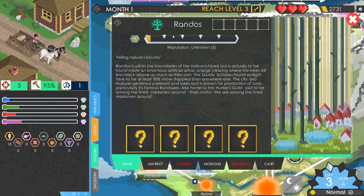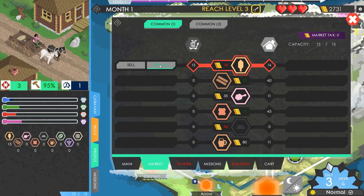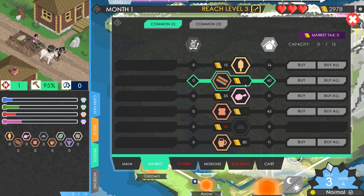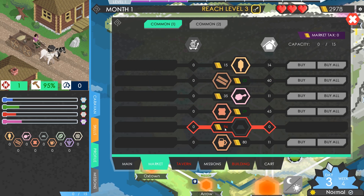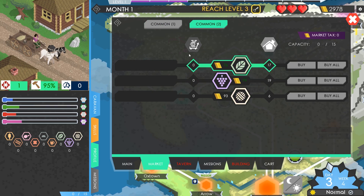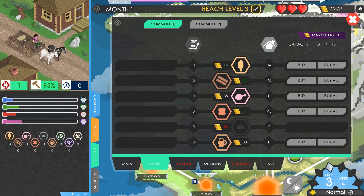We're now in Rando's - it's within the boundary of the Holback Forest, found inside an enormous artificial arbor, a large clearing where the trees encroach above. Let's go to the market. We already know we should be able to sell this wheat at a high price - the red indicator means it's above average prices in the kingdom, so we'll actually be selling for more than we paid. Sell all. That wasn't exactly that profitable.